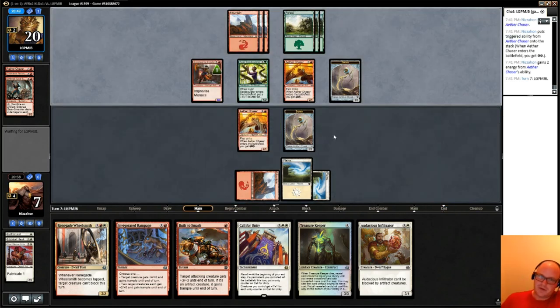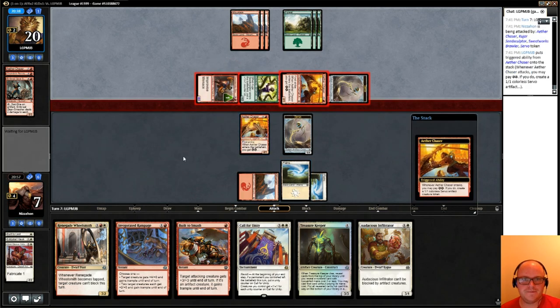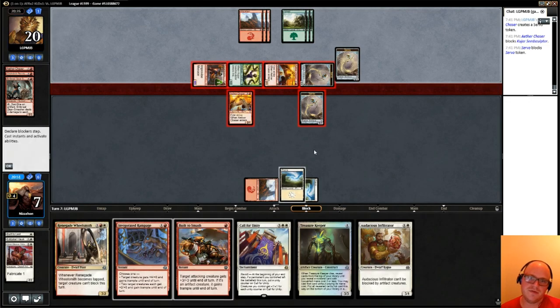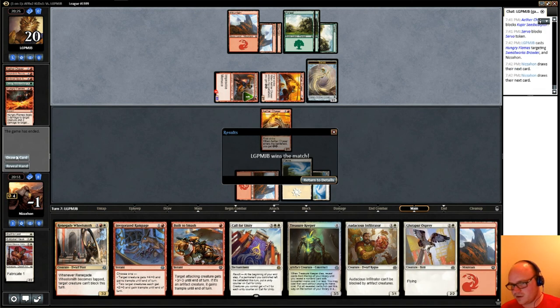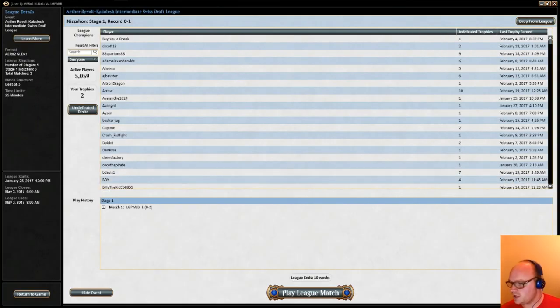But it's not great either — the start to our games both games was pretty ugly. I'll block this with my Aether Chaser, block the servo, and go to one. Not really anything I can draw to get me out of this. Do I have another Glint-Sleeve? That would buy me a little time — no, just Hungry Flames. Yeah, we got crushed. Our opponent's deck was a way better aggro deck than ours to begin with, and the mana problems we had were not easy to overcome. On to the next one.